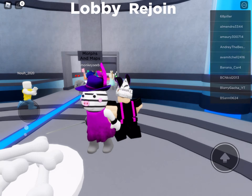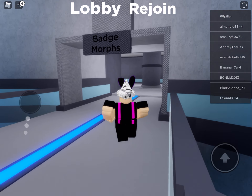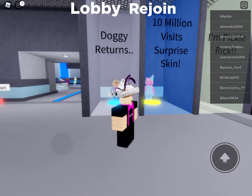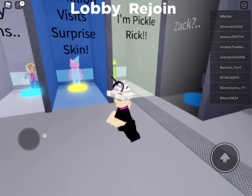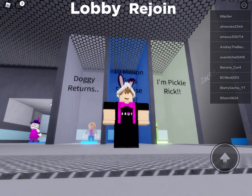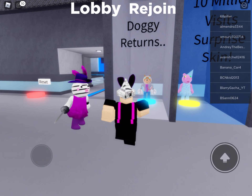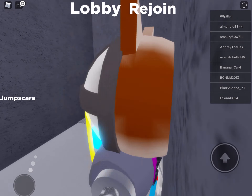If you go to Badge Morphs you'll be able to check it out. So you've got the Doggy Return skin, the 10 Million Visit Surprise skin, the I'm Pickle Rick skin, and then the Zag skin. There's also another badge that doesn't give you a morph. Let's get into it — first we're going to do the Doggy Returns, which is very easy.